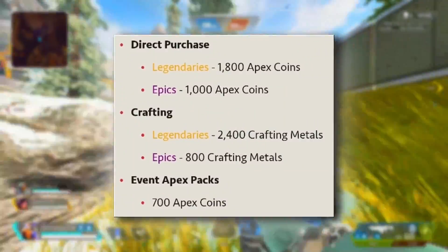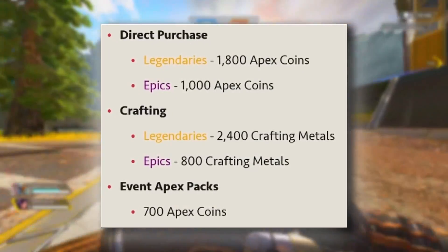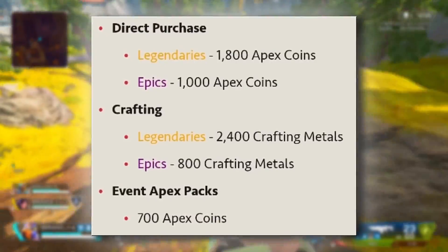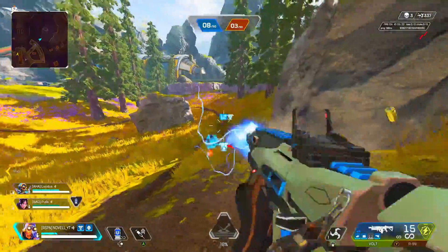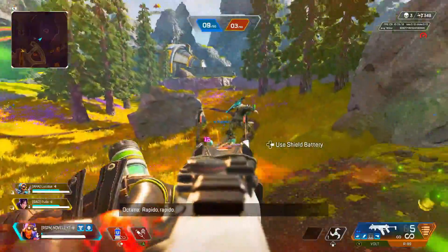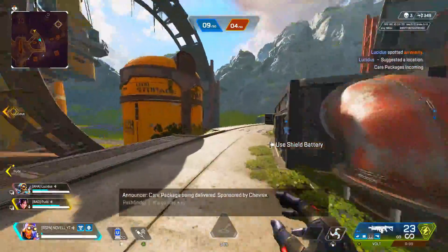This will be different from past collection events like the Imperial Guard one — you will not be able to craft with the half-off material to get these skins. So if you want a legendary it will be 2,400 crafting material. If you have it saved up you can use it, but it's not really worth it. The best way to get it is to buy the bundles — the Grave Protector bundle for Gibraltar and the Curse Keeper bundle for Ash — both coming with 10 Apex packs combined with two legendary skins for about $75, getting you half the collection event. Then you can use whatever crafting material you have for the rest to make it a little cheaper.